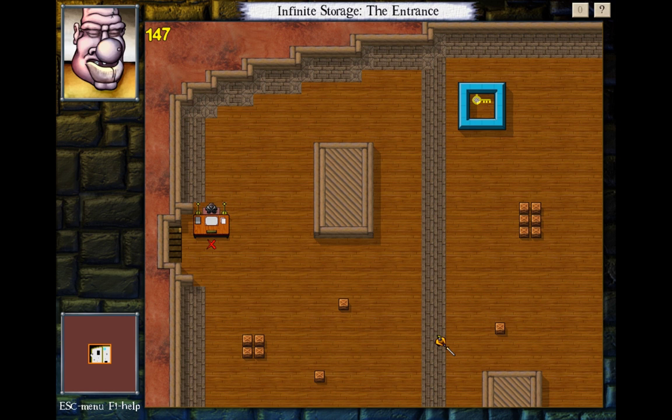Welcome back everybody! This is B3Bakina7 with some more delays. In the last part, we finished Rock, Vapor, and Slithers, and now we are going to take on Infinite Storage, which seems to be a giant reference to Indiana Jones.